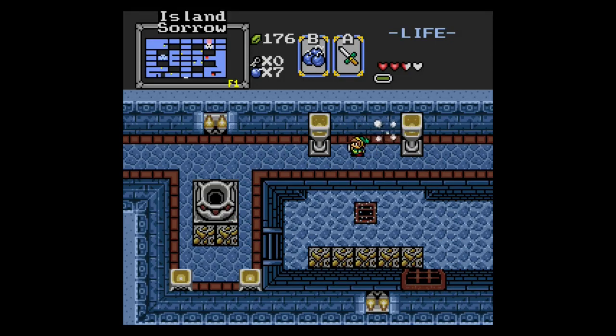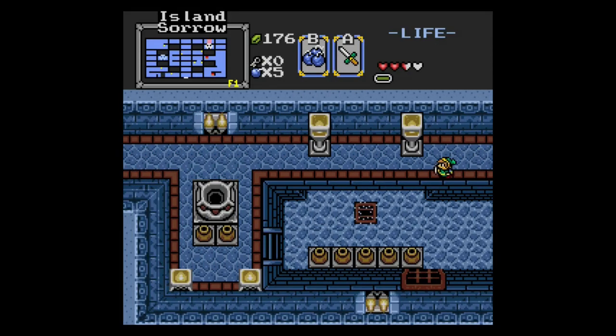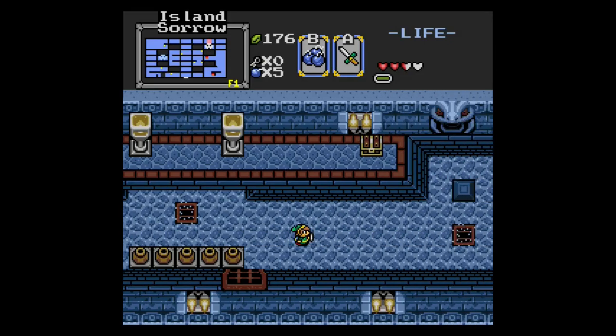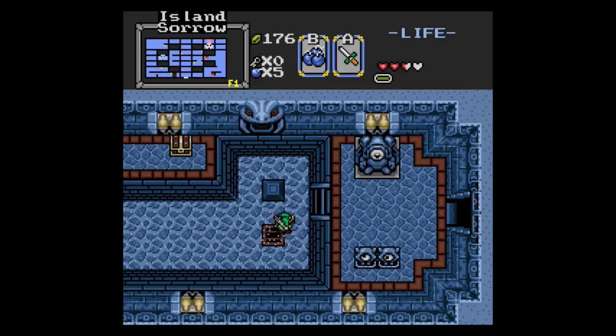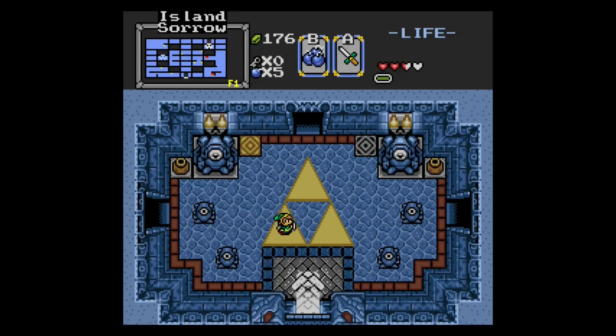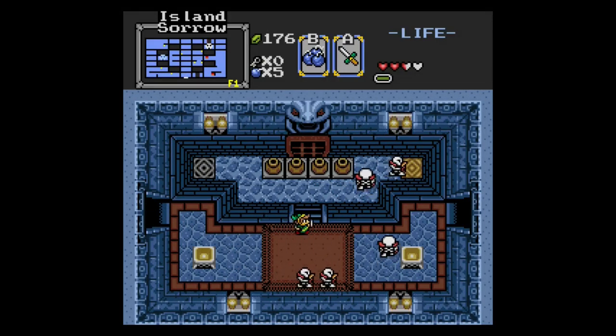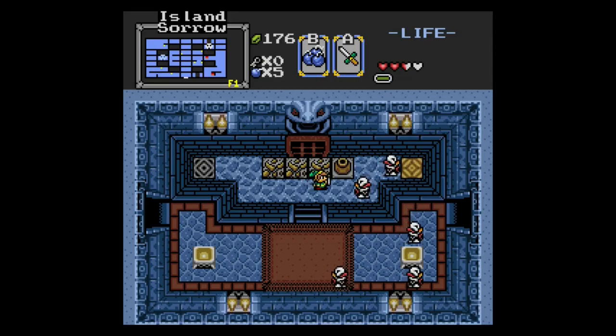Is there a... I meant here, but no. Let's check another way. This is just a nice shortcut. Let's try to the right. Yeah, there's a warp over here. I can also get rid of all the skeletons here.